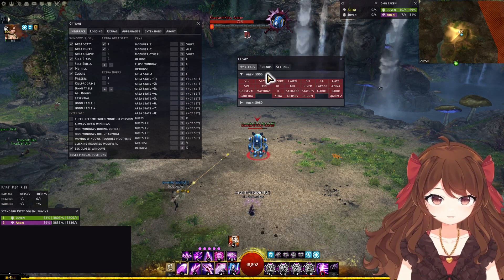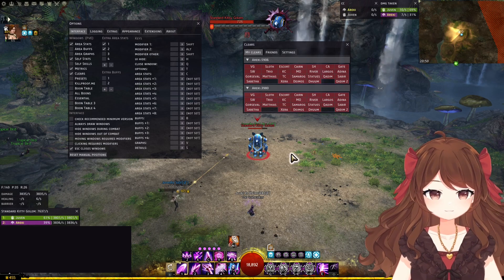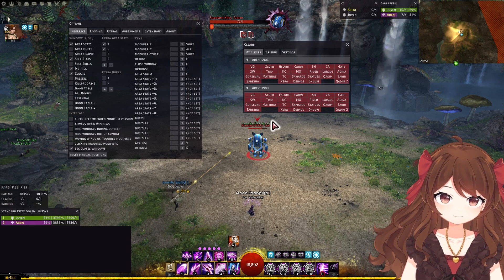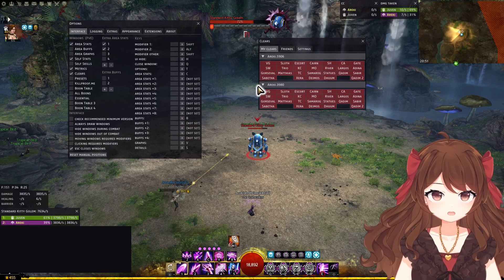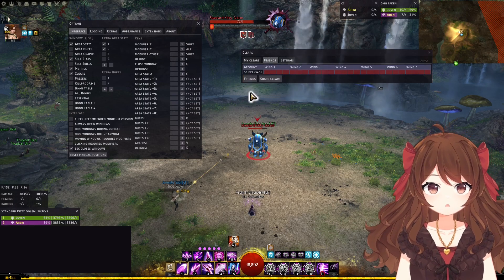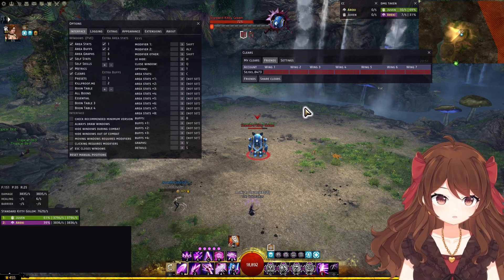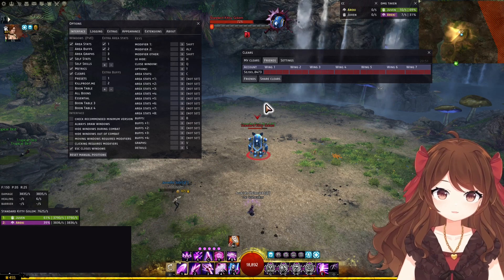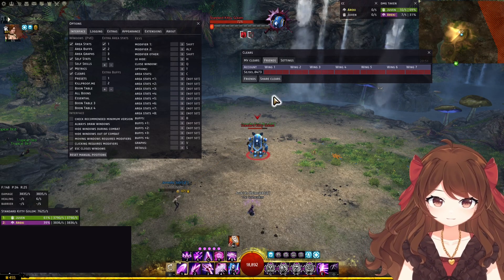There's also the Clears add-on, where you can add your main or alt accounts and see which bosses you've cleared and which you haven't. Everything shows red after reset on Monday and turns green as you clear. There's a friends feature where you can share clears with friends, making it easy to decide what to run when doing random raids on weekends.